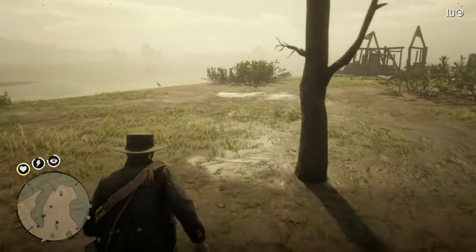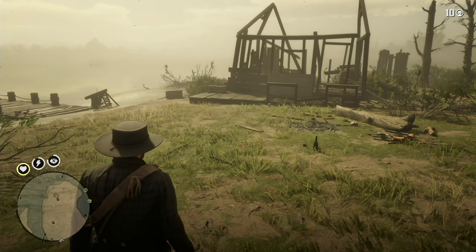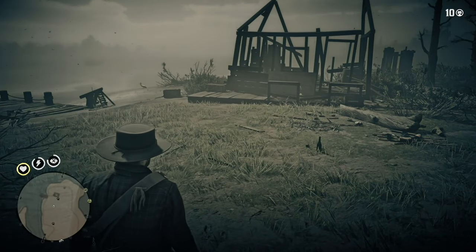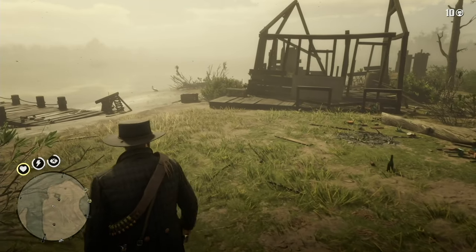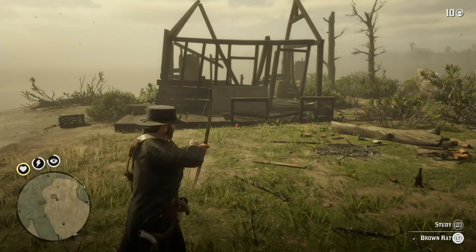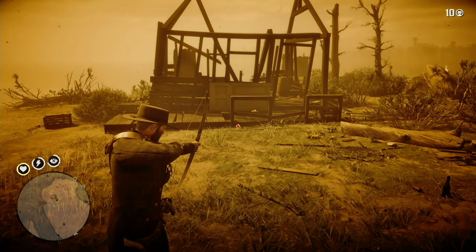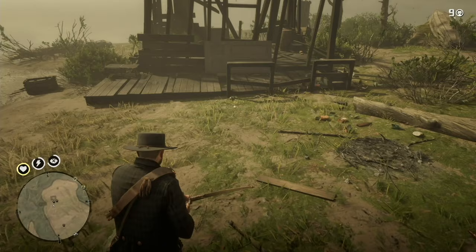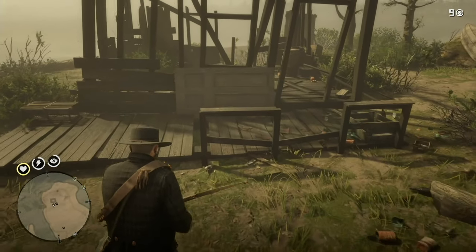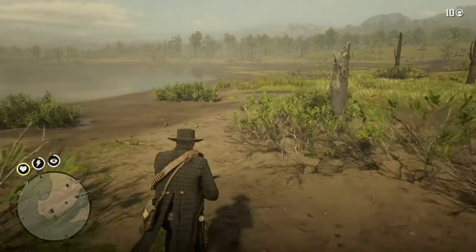As it turns out, one of them was really nasty — number seven: kill eight small game animals with consecutive shots using small game arrows. I turned Copperhead Landing into a kill zone because, yeah, it was nasty. But let's get on with the survivalist challenges.